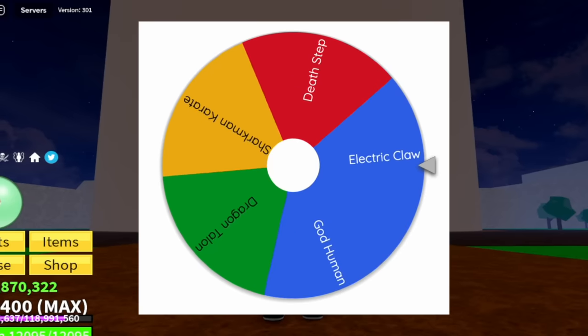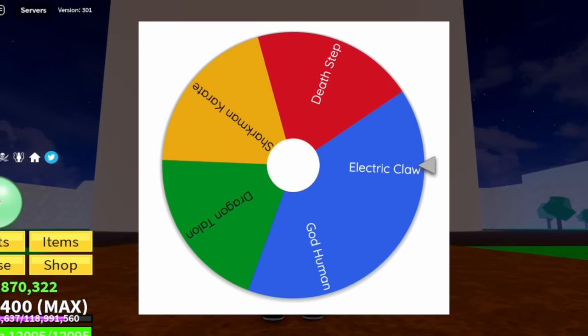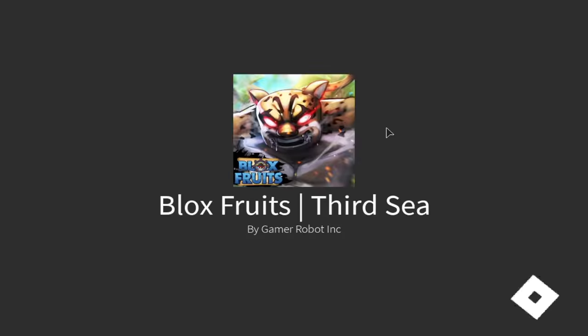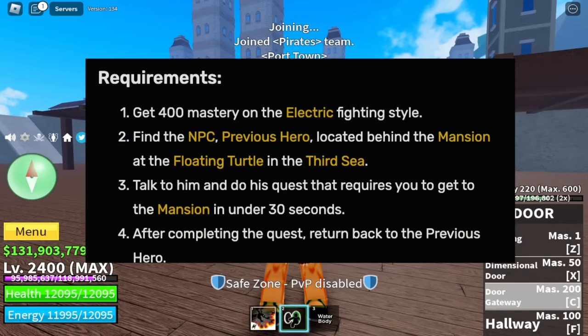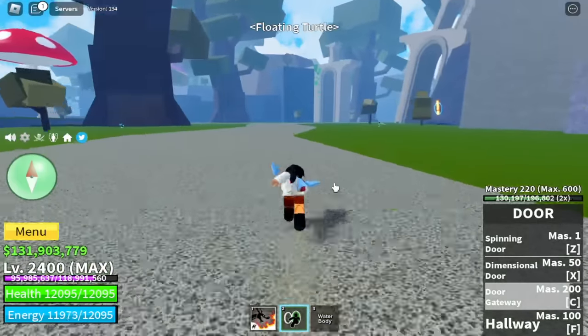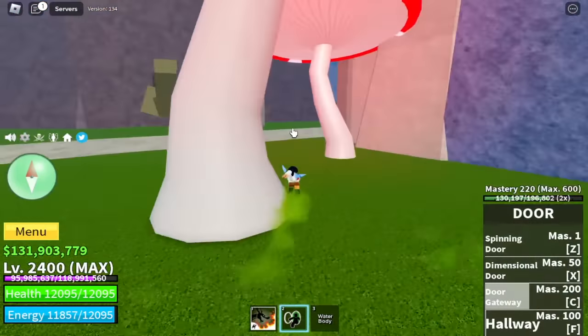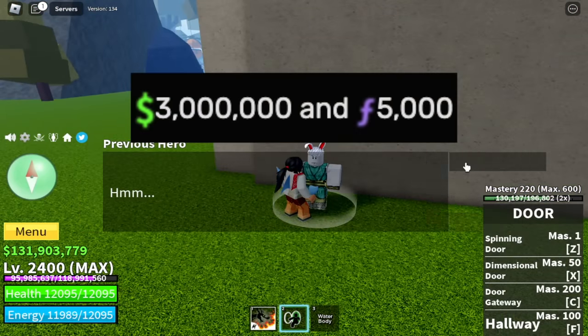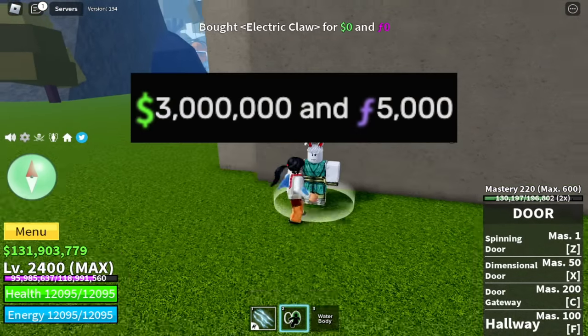First up we are going to use the Electric Claw. You can unlock this fight style in the 3rd Sea and here are the requirements. You need 400 mastery on the Electric Claw and you need to do a quest. The quest is located in the Floating Turtle and you need to head to the mansion for 30 seconds. You can buy it for 3 million bellies and 5,000 fragments.